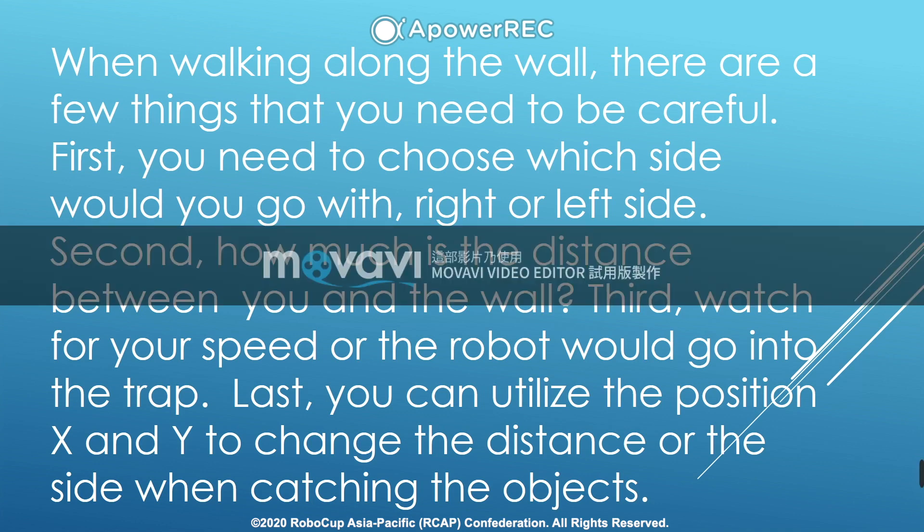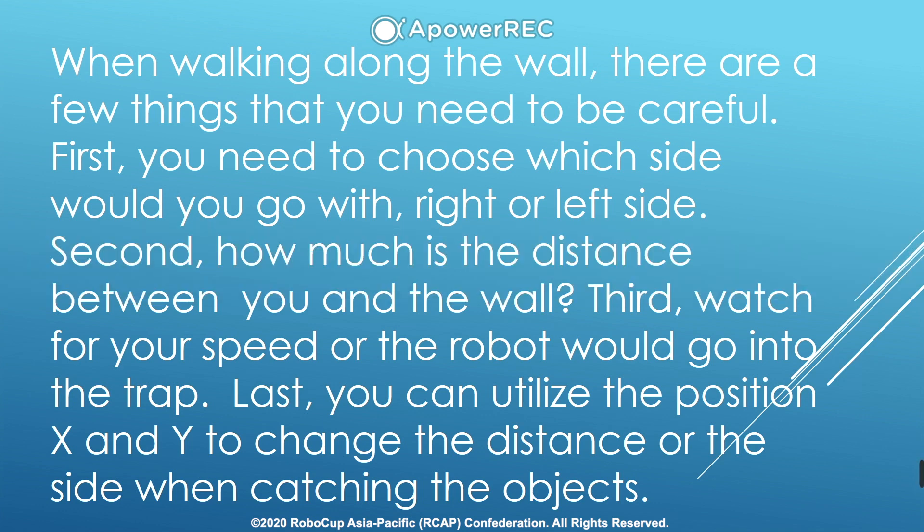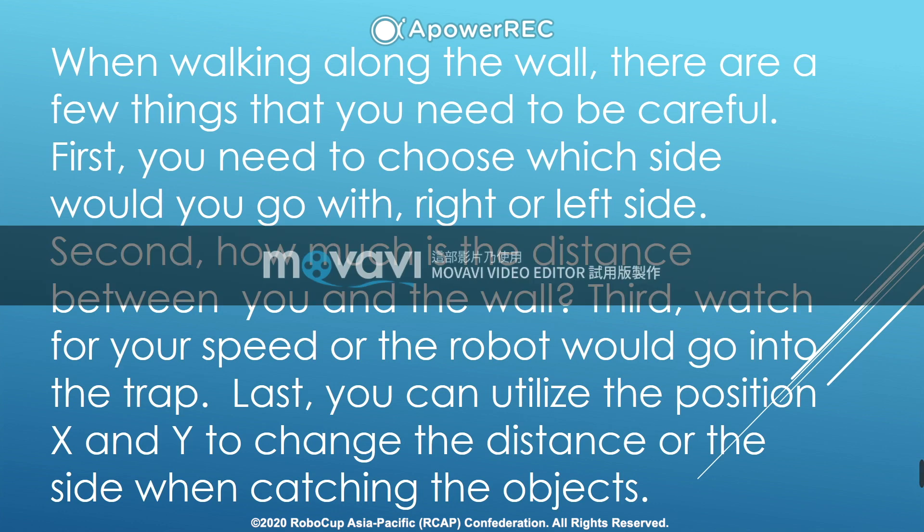First, you need to choose which side you go with — right or left side. Second, how much is the distance between you and the wall. Third, watch your speed or the robot would go into a trap. Last, you can utilize the position X and Y to change the distance or the sight when catching objects.